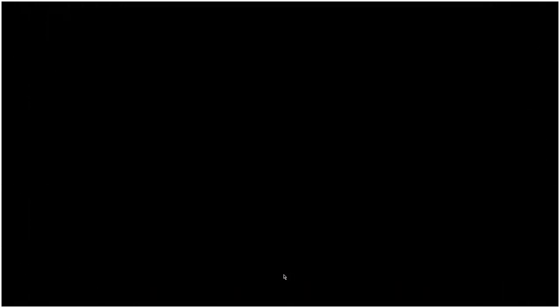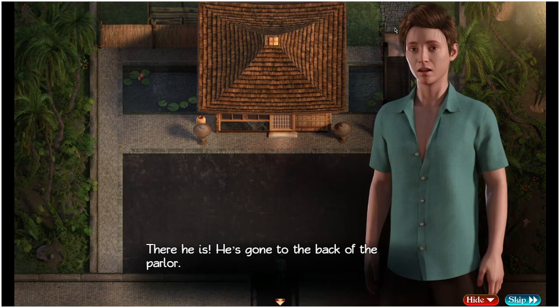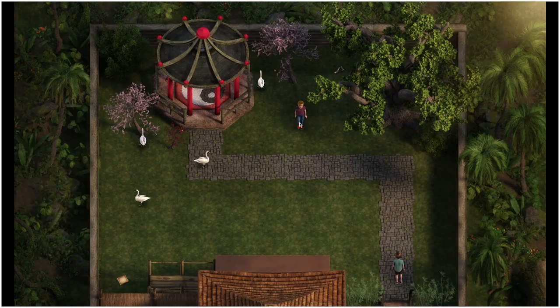Entering the parking lot you should see a guy run straight past you — he's going to head straight into the School Mart where Emily is going to tell you that that guy has just stolen some money. So we're going to have to chase him down. To do that, just head to the parlor and then follow him out back. You can then question him up here.